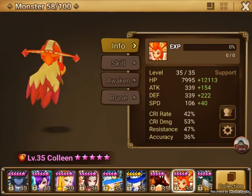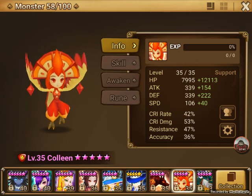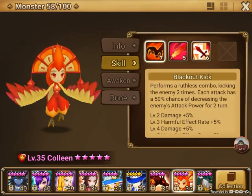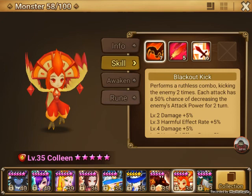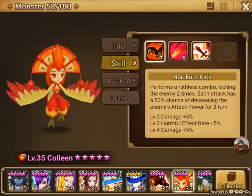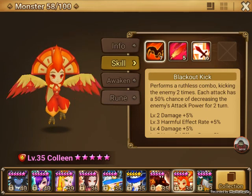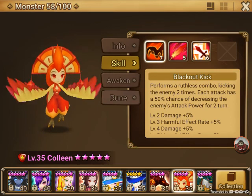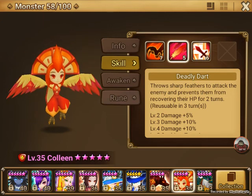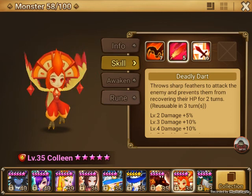Third monster: Colleen is massively, massively helpful. I always thought Harpies were total garbage, and their stats are really, really low — but her skill set is awesome for this. Her first one hits twice and it's a 50% chance to reduce attack power, which goes up to 70% at max skill. Between the two hits it gives you like an 85% chance to land a debuff. Her second skill throws sharp feathers — pretty much a heal block, and it also hits three times. Multiple hits to knock down that shield, very important. That lets you start getting debuffs on.